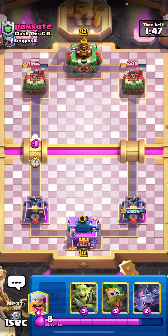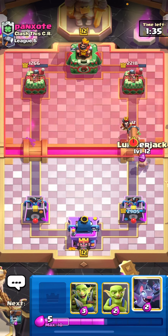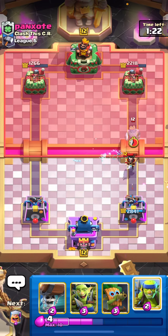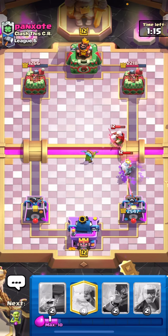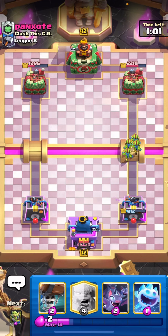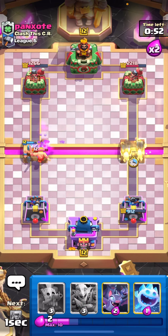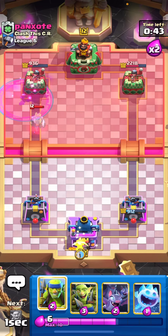He goes for electro wizard, so let's try pressure with dart goblin. The smart decision would be ignoring it — and that's what he did, well played. He has a log — interesting, Pekka bridge spam with log. Let's defend with ice spirit, which should be good enough. But the royal ghost survived and we're not looking great. That magic archer should have died — I don't understand why it didn't.